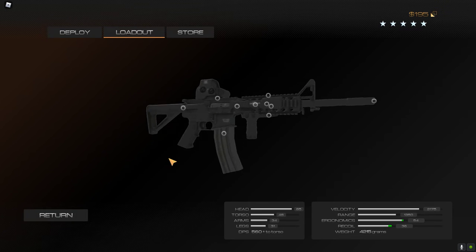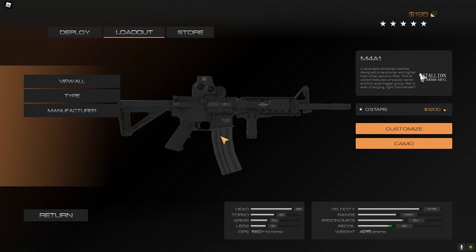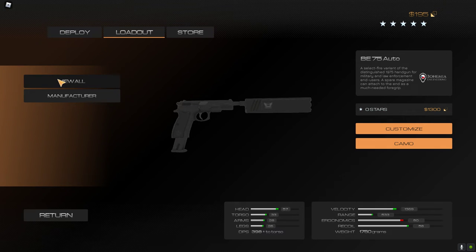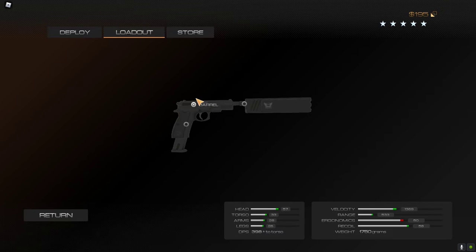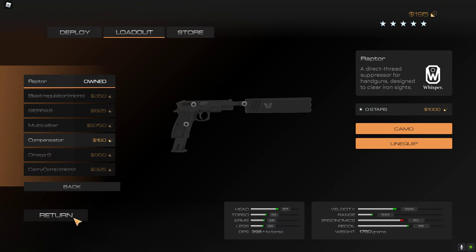For the grip I use the quick release. I also use the BE-75. The barrel is extended, the magazine is 20 rounds, and for the muzzle I equip the Raptor.